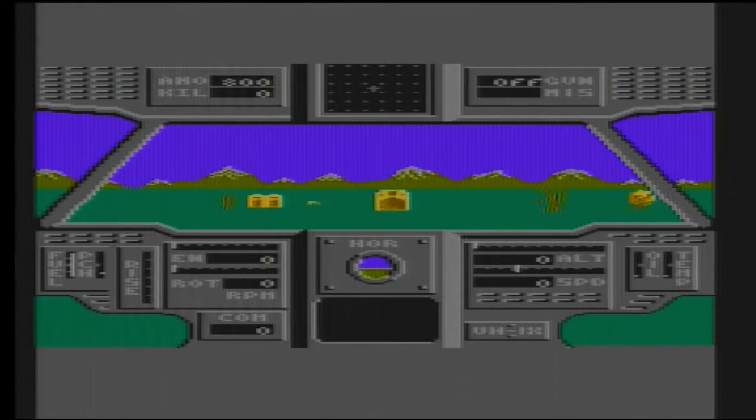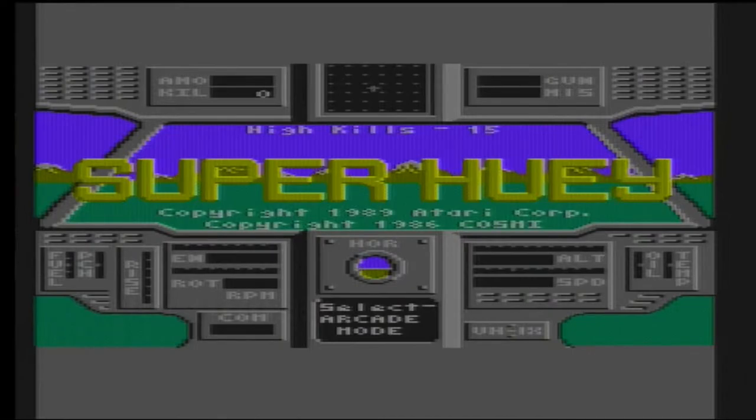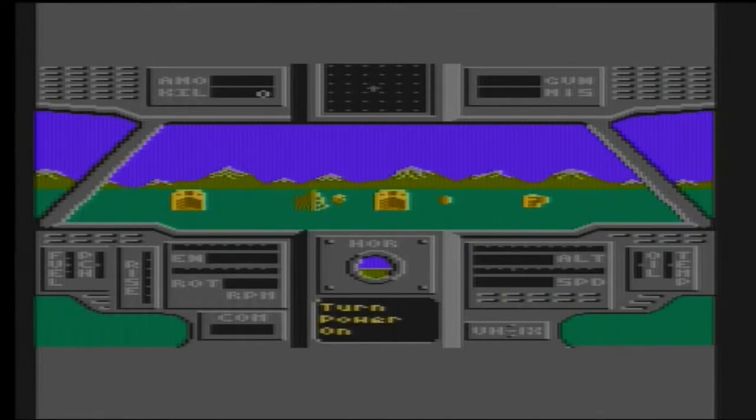Let's have a quick look at the flight school. Turn power on — okay, power's on. Start engine — how do you get that option? Engage rotor. Start engine. Every time I start the engine... I mean, you need rotors, right? I don't know that much about flying a helicopter, but I'm pretty sure you need the rotors.